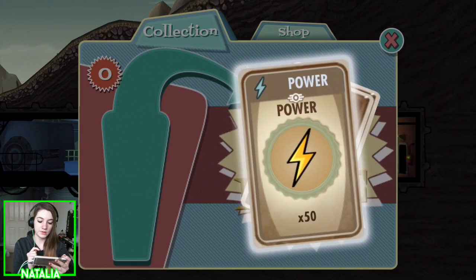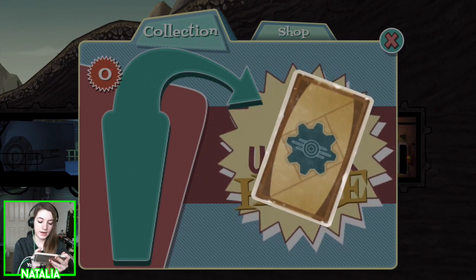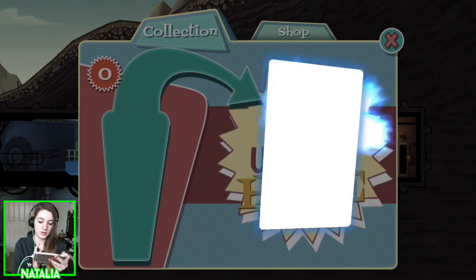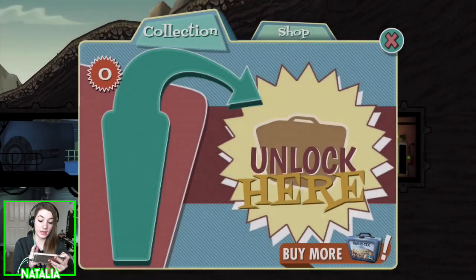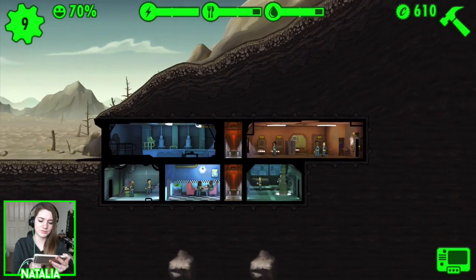Let's take a look at what we've got. We've got 50 power, 100 bottle caps, an initiate robe — that's pretty cool — and 500 caps. That's pretty good.